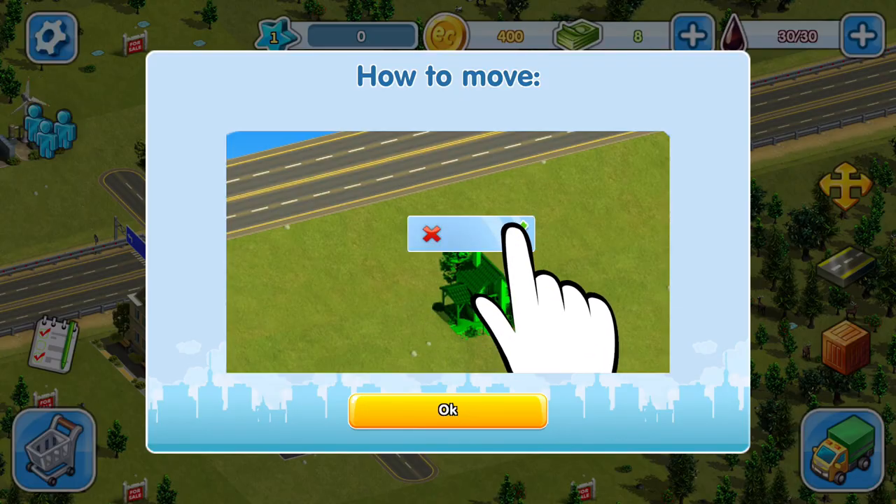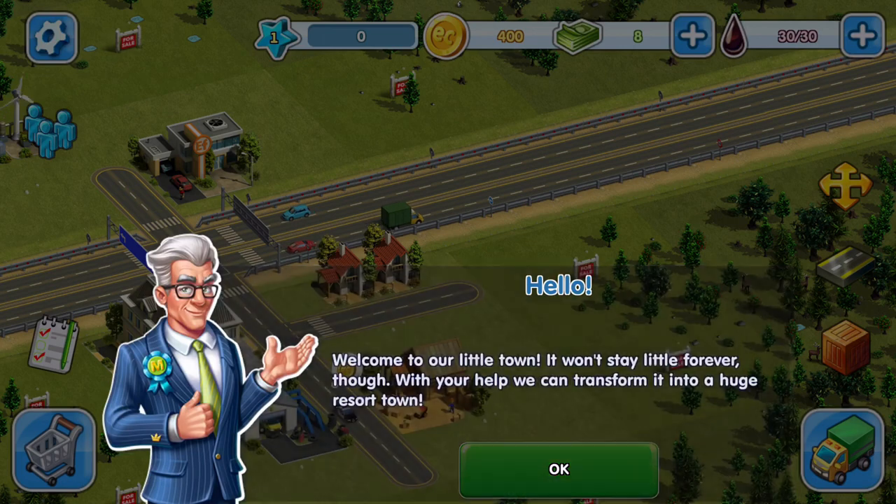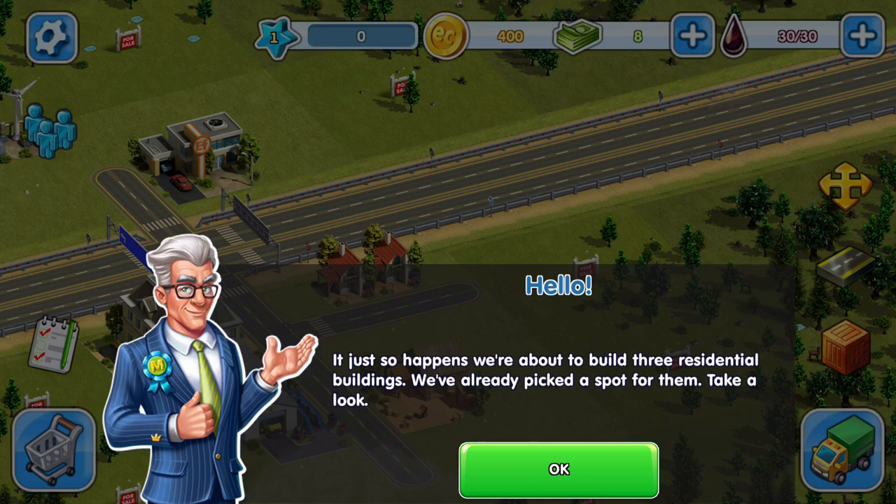We got some dialogue: 'Hello, I am the mayor. Mayor Johnson, welcome to our little town. It won't stay little for long though — with your help we can transform it into a huge resort town. It just so happens we're about to build three residential buildings. We've already picked a spot for them, take a look.'